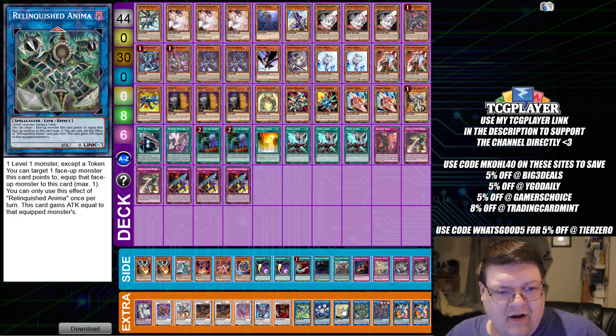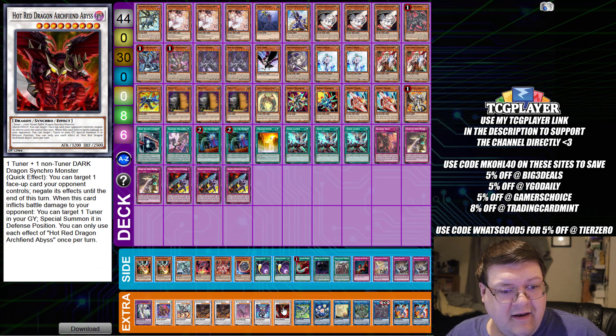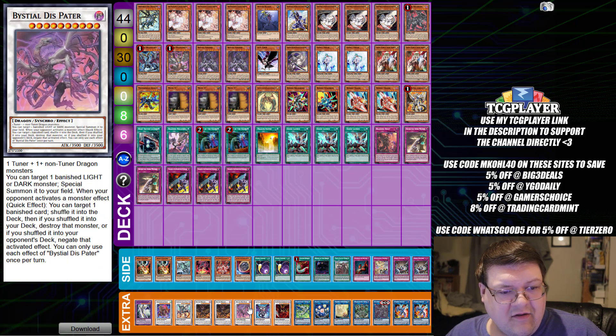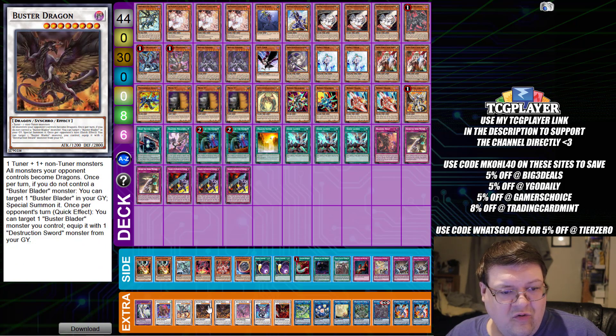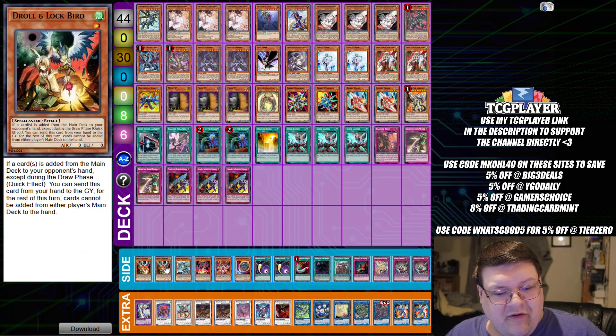One Azalea, one Anima with one Protector Whelp, one Heretic Seal, one Rom with one copy of Hot Red, one Chaos World, one Dispater, two Buster Dragon, one Savage, one Baron, and one copy of the Buster Sword-wielding Amazing Guy.